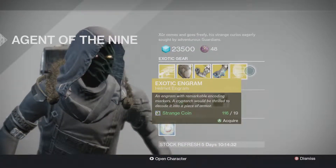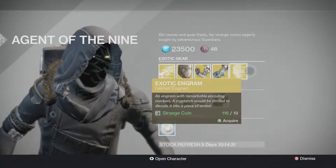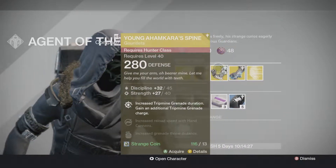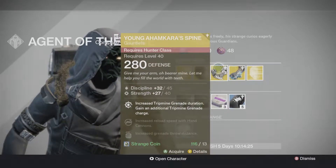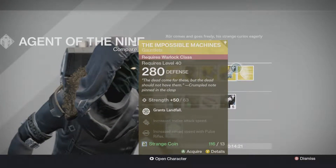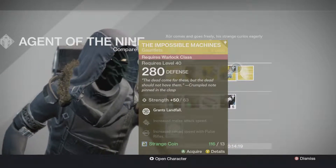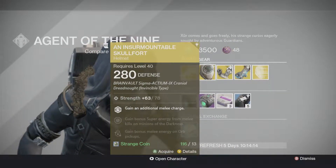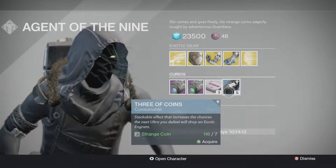If you want to have a chance to get the new Taken King helmet, then you buy this. And if you're wondering why you have this over this — if you do not have it, dismantle it, because it's gonna be garbage. This is the new damage type and it's gonna be better.